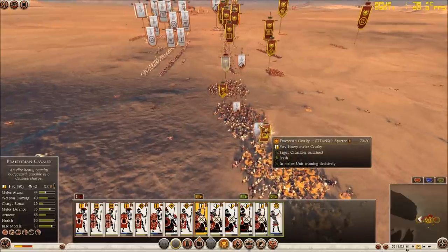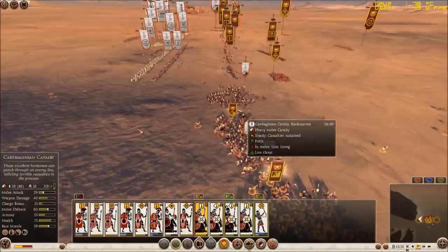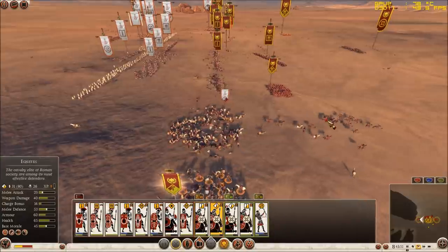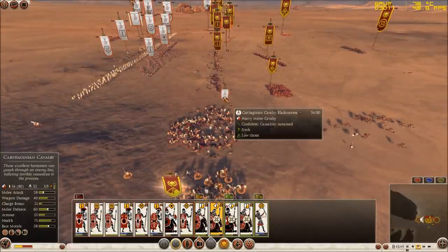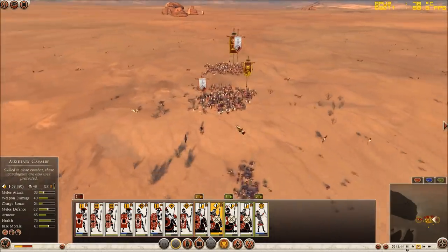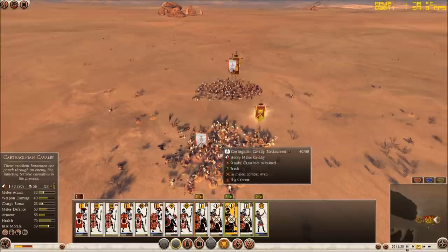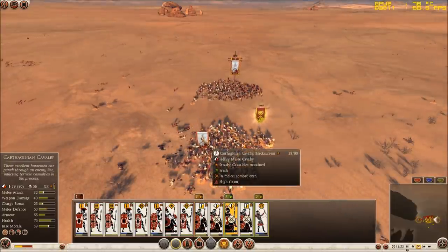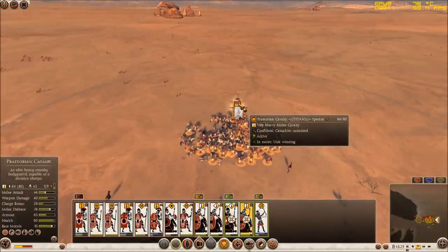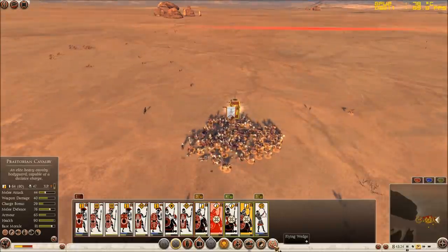My Praetorian cavalry seems to be doing very well against his melee cavalry, and my auxiliary cavalry has done a similar job. But my Equites have suffered heavy losses and lost against the Carthaginian cavalry on the other flank where he used the flying wedge formation. On that flank we have an equal amount of dead on each side, while up here my Praetorian cavalry is still winning even though he used a better formation for cavalry fighting.